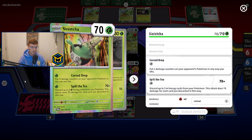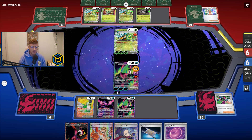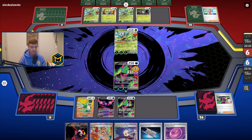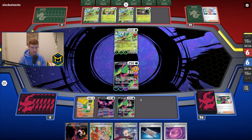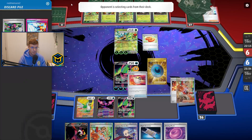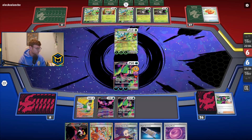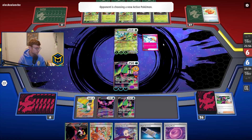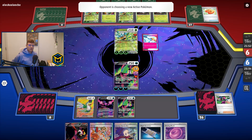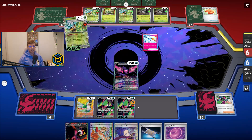Sinistiche EX — what does this one do? Put four damage counters on your opponent any way you like, discard three — 70 damage for each card discarded this way. Wow, 210! So this should hit for 150, 180, 210, 240 — wait, did we just die? Did I mess up? 30, 60, 90, 120 — oh, 150, 180, 210 — okay, he was short. Okay.